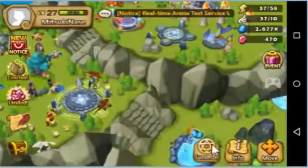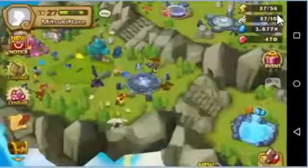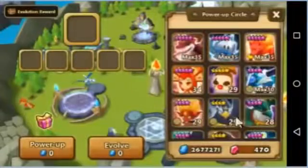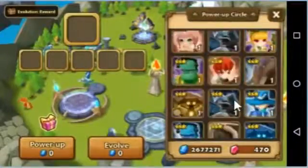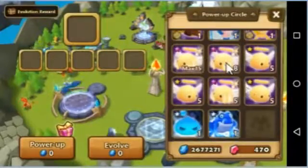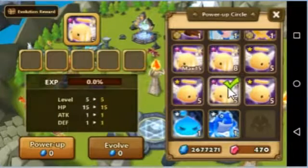This is the power-up material. Let's do the level 5 — that is up. Now it's level 7.